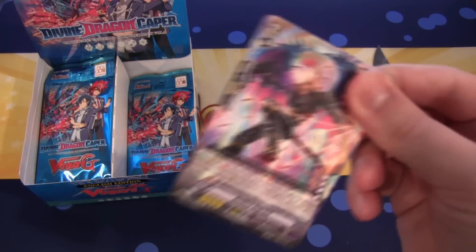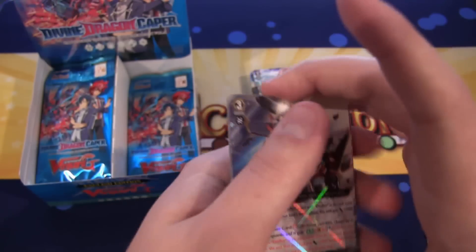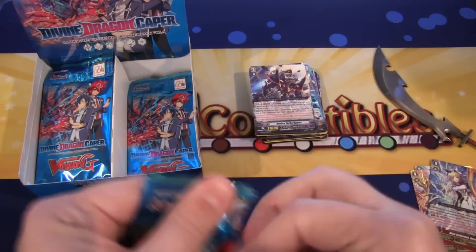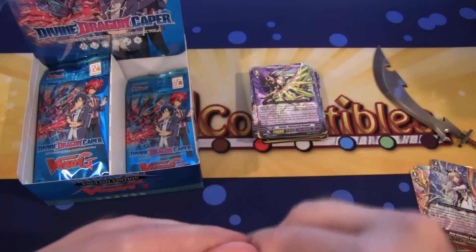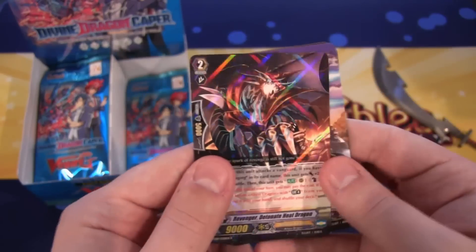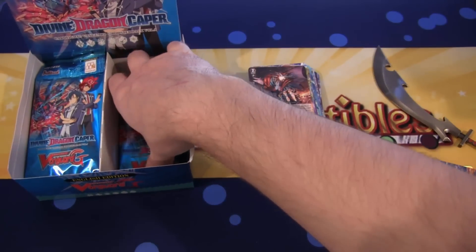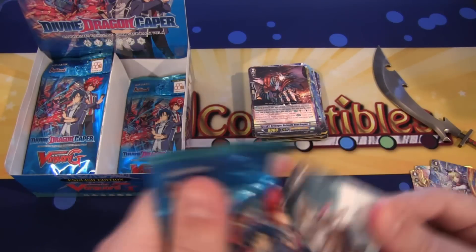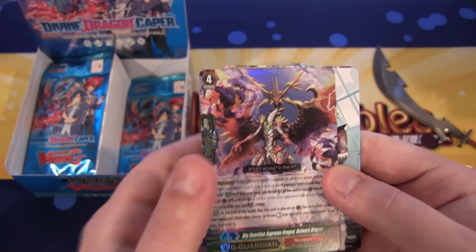We were going through and getting a bunch of rares there for a little bit. Then we have Dudley Turbo Repeller. Still plenty of packs left. We have Pulsar Fluorescent Dragon — that's a Gear Chronicle. The rares always stick to the common card in front of them. Revenger Detonate Heat Dragon — that is a Shadow Paladin. That card's awesome. And then we have a G-Guardian double rare for Narukami: Sky Guardian Supreme Dragon Bulwark Dragon. That's awesome looking.